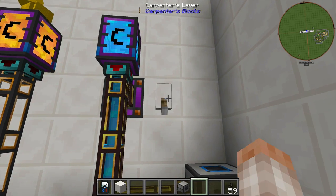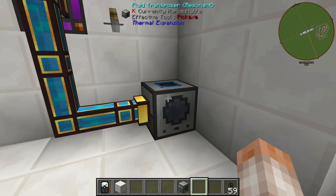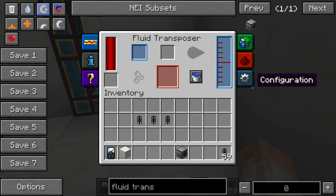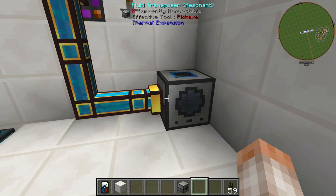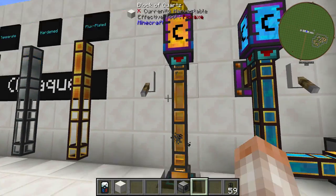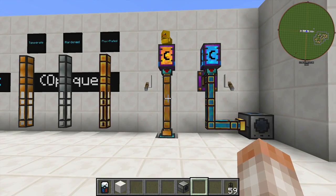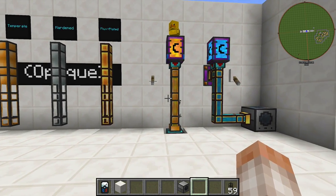Since it doesn't matter if the fluid is too hot or too cold with the Flux-Plated duct, I have my Gelid Cryothium flowing through here, and I will set this to Accept Fluid. It's filling up very wonderfully and it's powered — very cool. Let's flip this on and watch this Temperate Fluid Duct explode, and I'll show you the dangers of using these garbage Temperate Fluid Ducts.